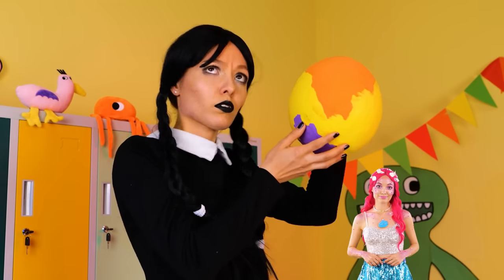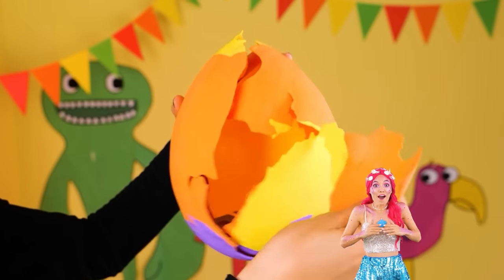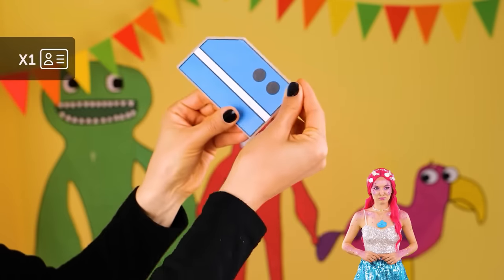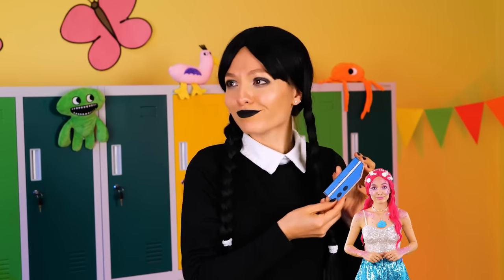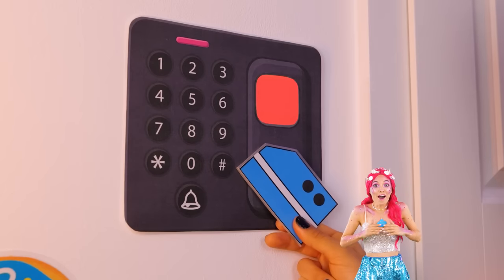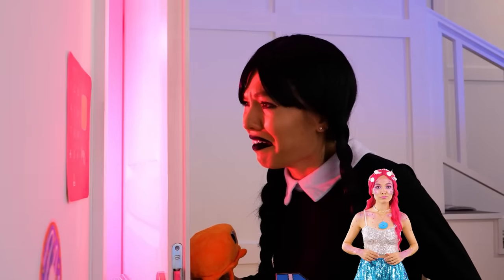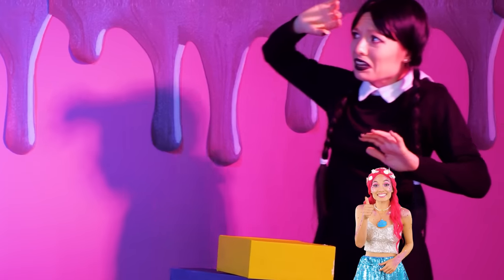It looks like it's ready to hatch! Wow, time sure does move fast! It looks like a security card — might as well try it out! So bright! So colorful! We're gonna need some sunglasses! I think something's under those boxes — why, look, it's Chef Pigstar!